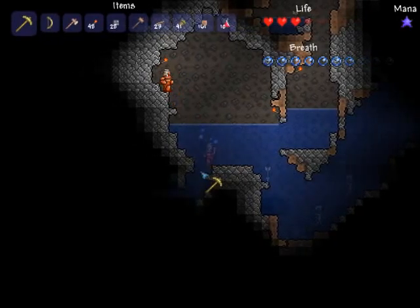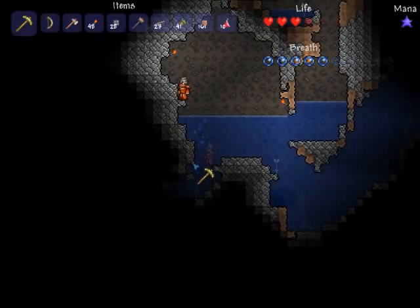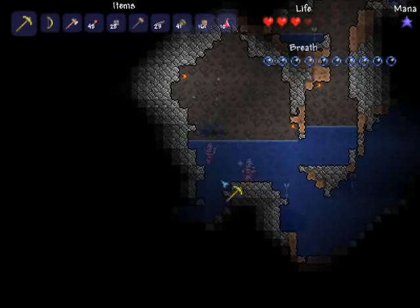As he said before, he found a bottle in there. What that leads you to is double jump, which is extremely handy.